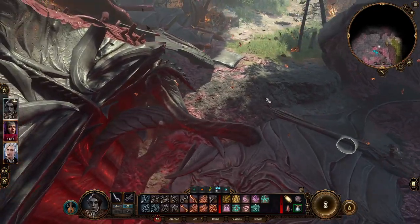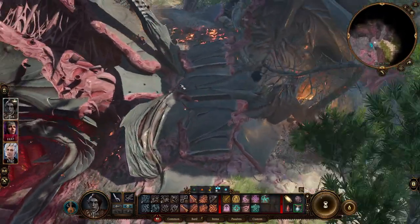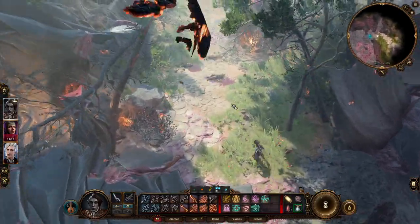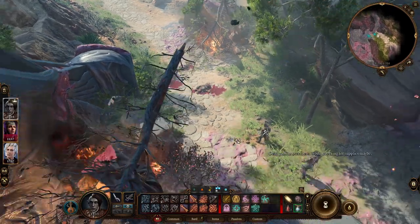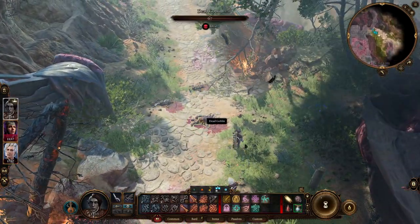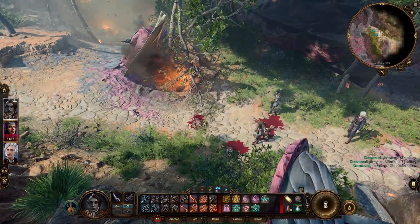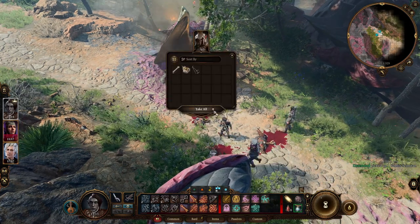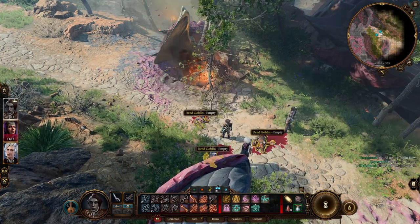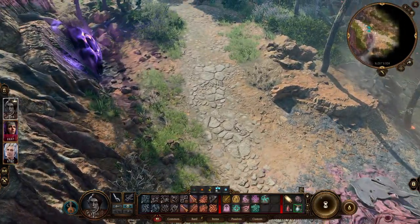I don't think there are any more intellect devourers — dead goblins, that's always fun. A supply pack is very nice.